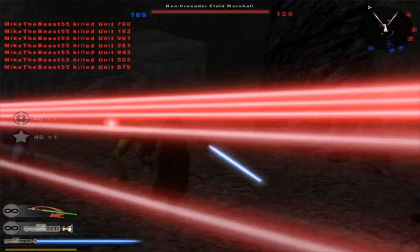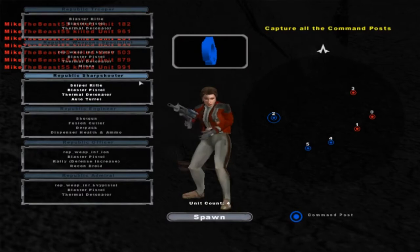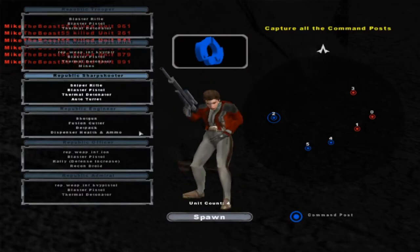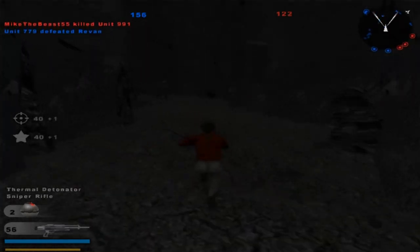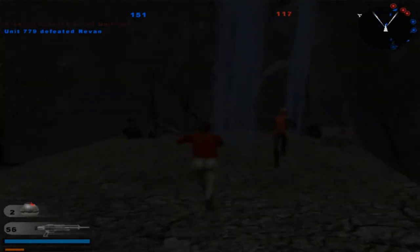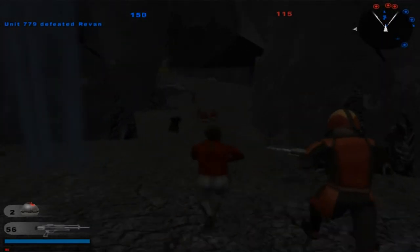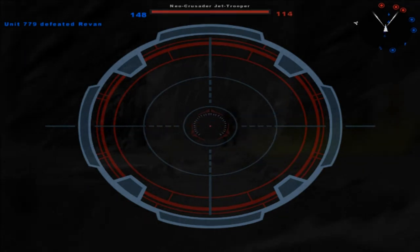I'm going to run through these guys because I know there's a command post — okay, I guess not. I was going to go over there and capture Command Post 3, but I guess I can't do that now. Let's try the sniper unit and see if it's any good. I think I probably ran into a mine or some sort of det pack, if I had to guess. But never know, I could be wrong.